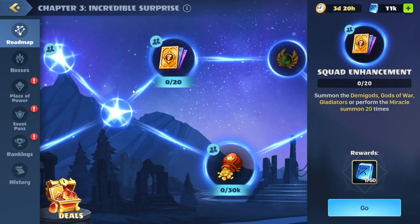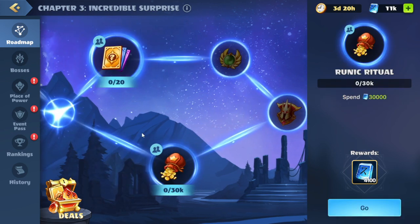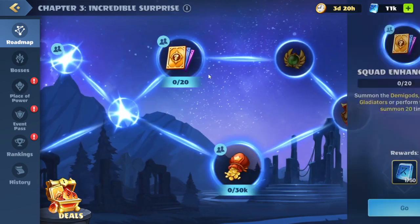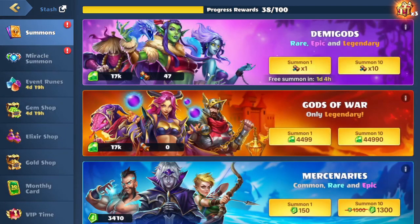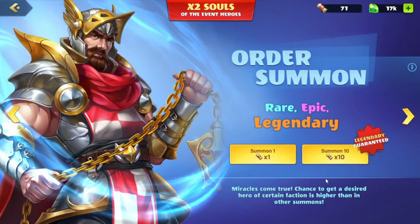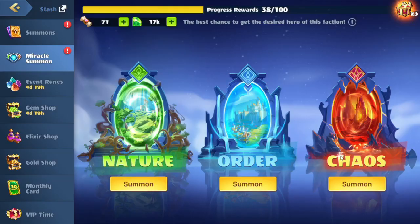Skipped another ad. We have our next set of quests here. Up top is summon the Demigods, Gods of War, Gladiators, or perform the Miracle Summons 20 times. Behind that, we have Soulbind any of the event legendaries nine times. On the bottom, we have spend 30,000 runes — as usual we'll skip that quest because we have to use the runes later on. So we'll go up to the top and do the Demigods/Gods of War/Gladiators or Miracle Summons 20 times. We'll hit go and this brings us over to the summon hall. For this quest we will be doing the Miracle Summons.